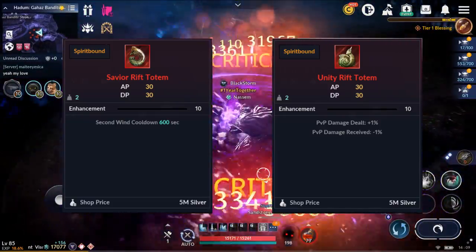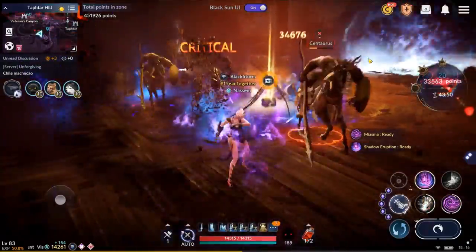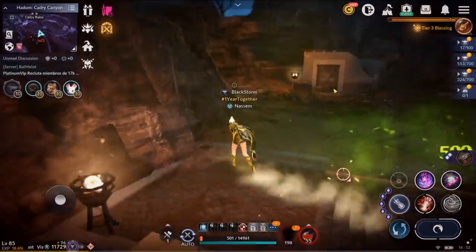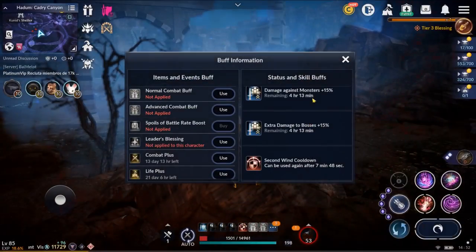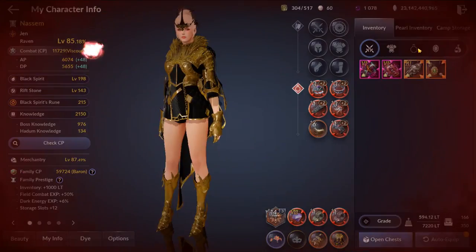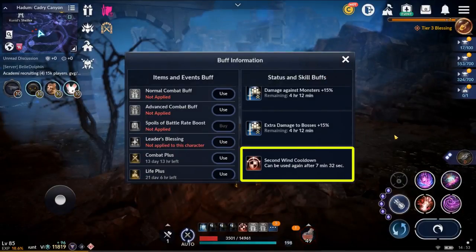If you have the Salvation totem and the Unity totem, you can use both very effectively. If you are fighting in the field or in Black Sun, once your Salvation totem's passive pops, you can switch to your Unity totem. This way, you can gain some PVP stats because the Salvation totem will be useless for a while. Even though you switch to the Unity totem, your cooldown on second wind will still decrease. You can switch back to the Salvation totem when second wind is available again.